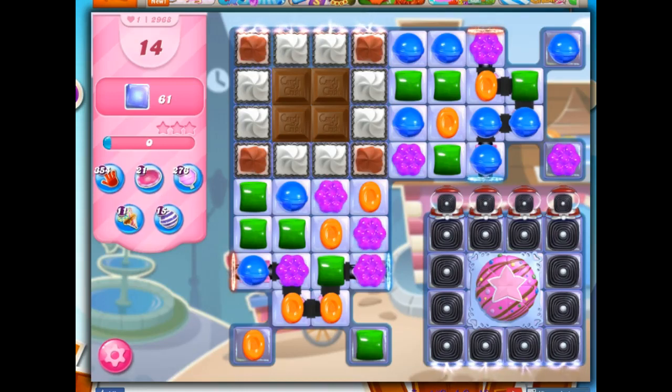Hi friends, this is Susie, your Candy Crush guru, here to help you solve the puzzle of level 2968, where we have 14 moves only to clear out 61 jelly. A reduction of moves, certainly, from when this level was first introduced.